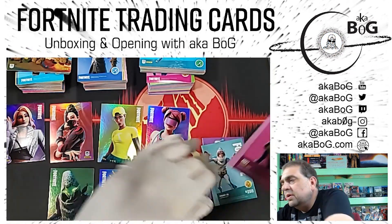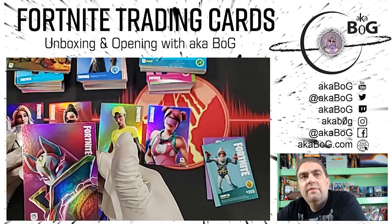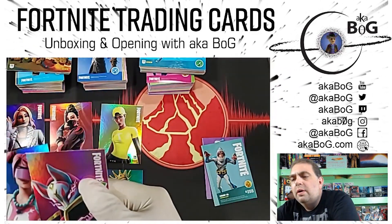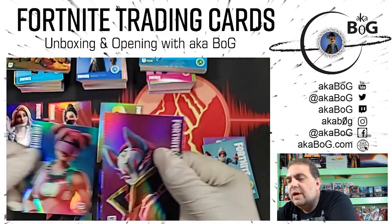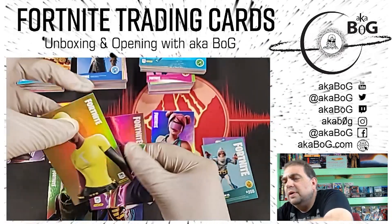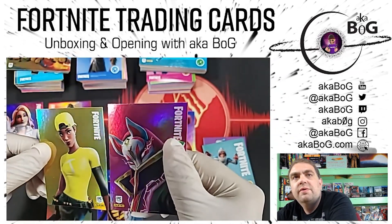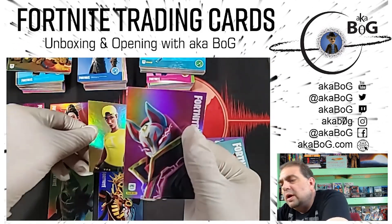I brought out my hollow Drift from Series 1 to compare it. If you take a look, it's got that same kind of flat finish, but you can even see the pattern within the hollowing is actually very close to the texture on the Sergeant Sparkle — it's about the same finish.